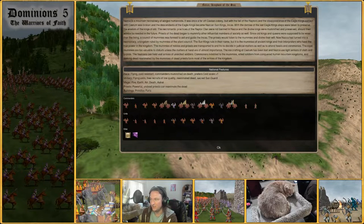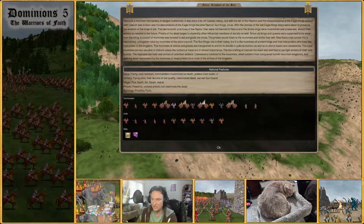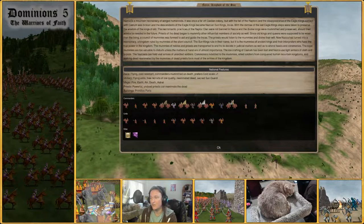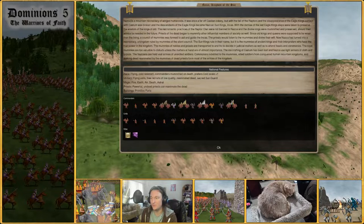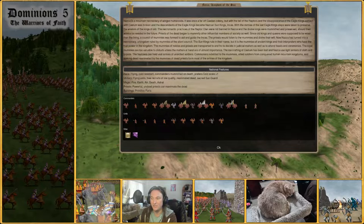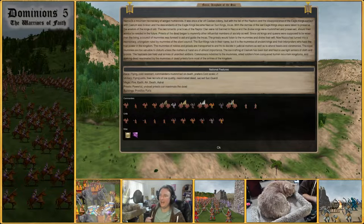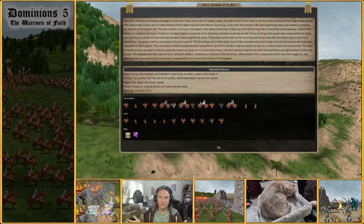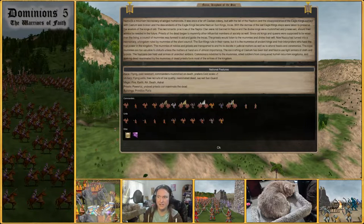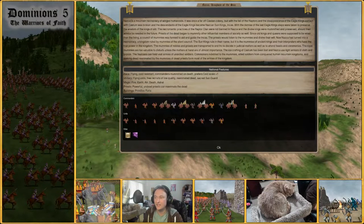Priests of the dead began to mummify other influential members of society. Since old kings and queens were supposed to be wiser than the living, a council of mummies was formed to aid and guide the Incas. The priests would listen to the mummies and divine their will. Now Nazca has turned into a necrocracy — a kingdom ruled by mummies of the silent council. The Sun Kings rule in their name, but it is the mummies of ancient kings and their interpreters who have the true power in the kingdom.